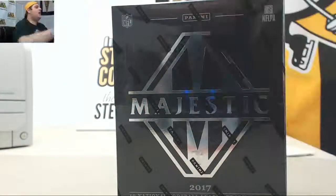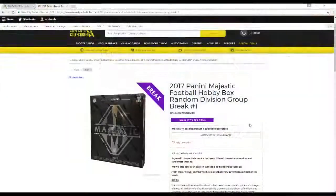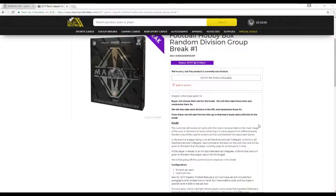We're going through our 2017 Panini Majestic Football Hobby Box for Random Division Group Break No. 2. 8 slots from the break — buyers choose their slots, but then we take those slots and randomize them 5 times, as well as take each division in the NFL and randomize those 5 times.